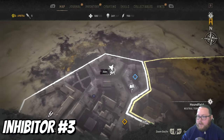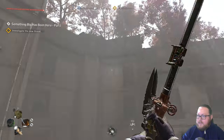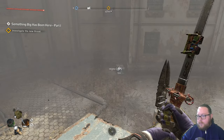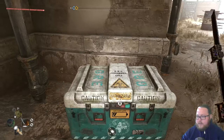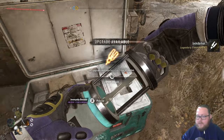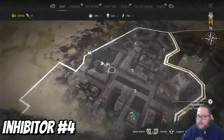The next inhibitor chest is right next to the last one we grabbed, inside this little open area of the building. The chest is right there. When you get over here there will be a lot of mines on the ground, so you need to be careful — shoot them with a bow, or if you have the Pan of Destiny use that. Then go over here and open up the chest for another single inhibitor.